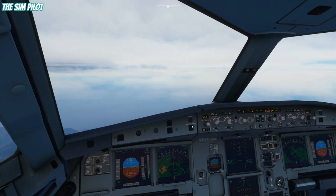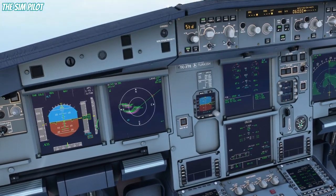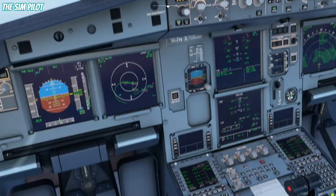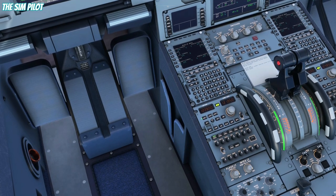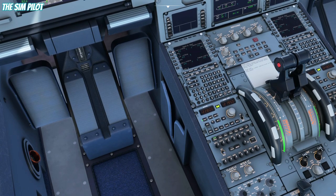Let us take a look at how it looks on our ND. If I drop the range, you can see the arc. You could leave it to the GPS and the GPS will fly that arc perfectly, but that would be a GPS approach, not a VOR DME arc. So let us go to the radio navigation page and tune the VOR frequency, which is 108.6.